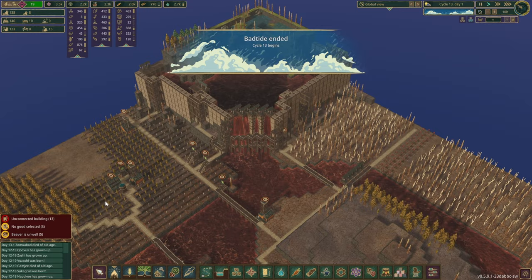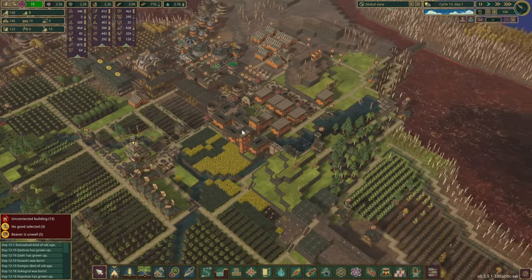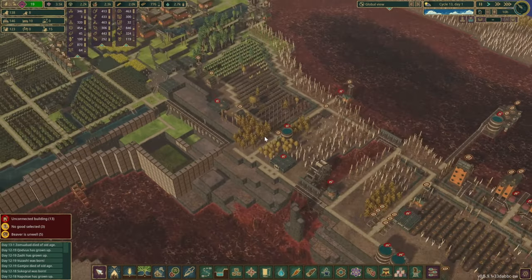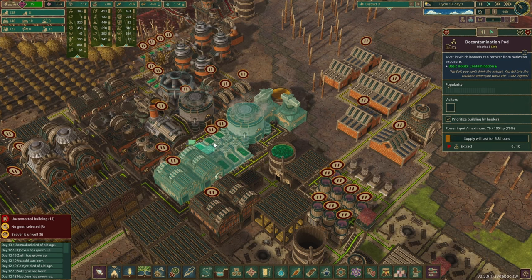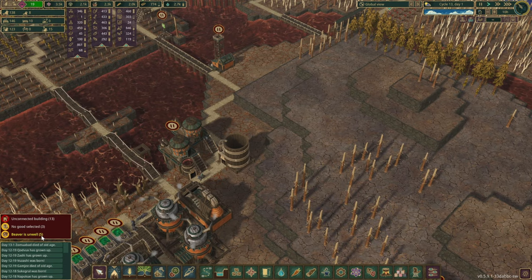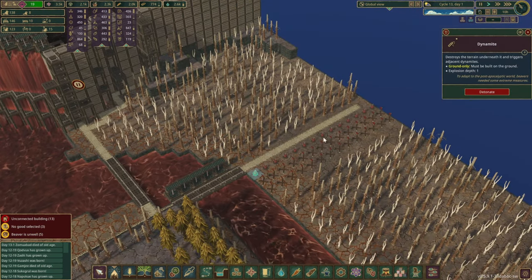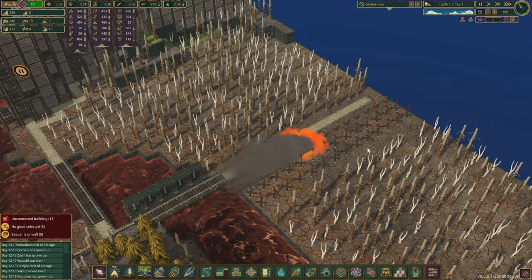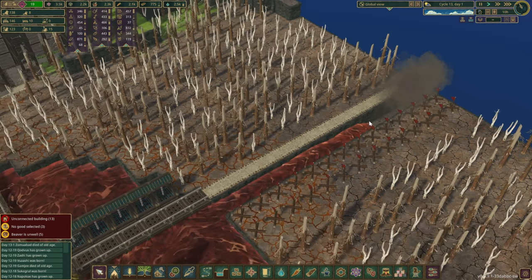The bad tide is finally over. It seems a couple of beavers still managed to go for a swim in the Red Sea, which is unfortunate. However, let me just open up a couple of stations for you. As I was saying, it's way better than having like 50 of them feeling unwell. I think we can redirect — oh wow, I think it's new different sound effects for the dynamites as well, which is great. Let's speed up the time a little bit.